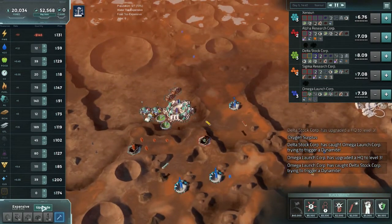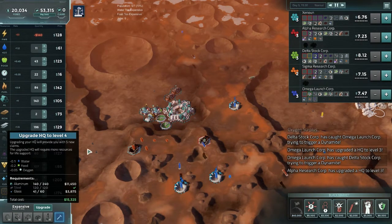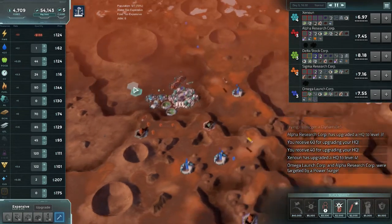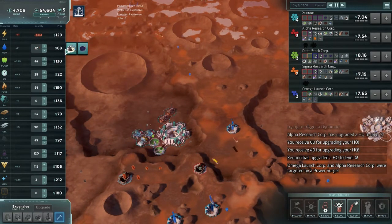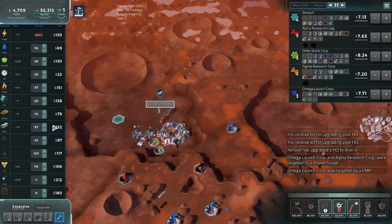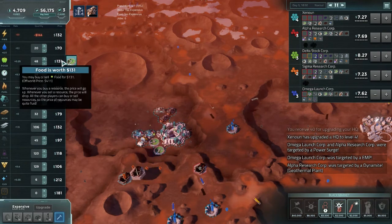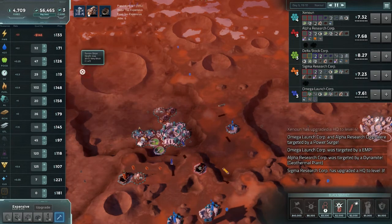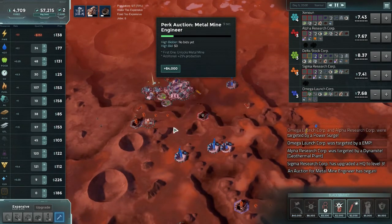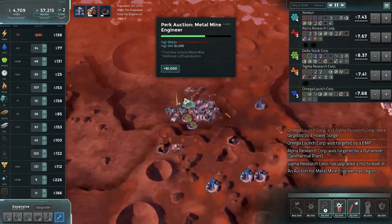Figuring out what is the most valuable things. Steel market is booming, so let's do that. More iron. We're okay in water. Food and fuel — get more fuel because I can get the triangle. Dismiss that. Metal mine engineer — yeah, don't need it.